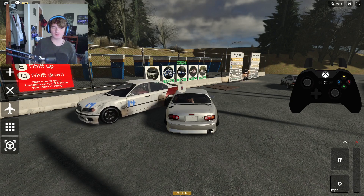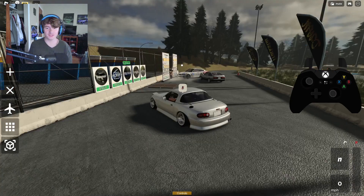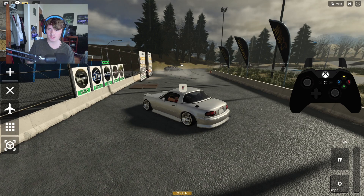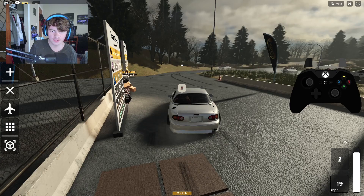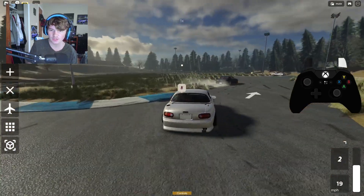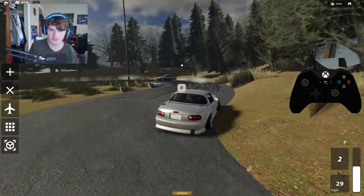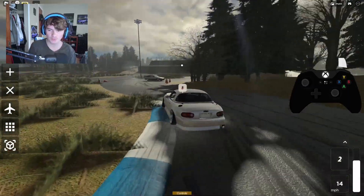I've got the controller connected — you can see what I'm hitting on screen. To drive, you put it in gear and turn off the parking brake. On controller, hit Y to shift up; on keyboard, hit E. Down-shifting is Q on keyboard or X on controller. Let's start driving — I like second gear.